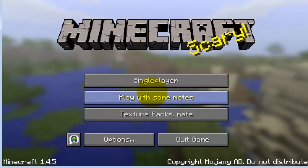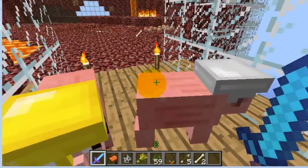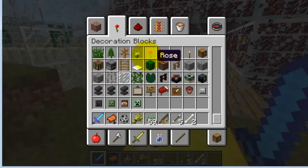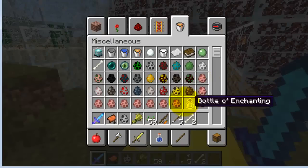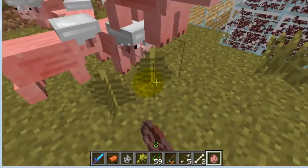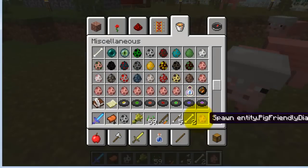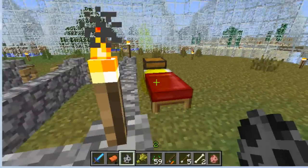Now open your Minecraft game and log in. Go to single player and go to your world save. If it installed right, in creative mode go to the Miscellaneous tab and you should be able to see the spawn eggs. It'll say things like 'Spawn Entity Pig Friendly Diamond.' You can spawn a bunch of them and they can all follow you into war, but you still have to tame them.